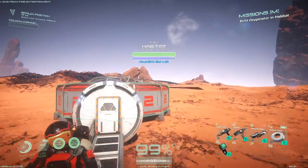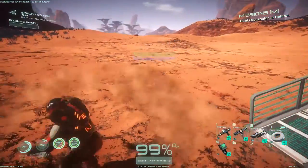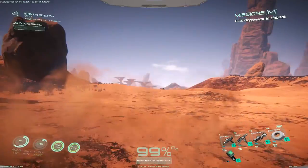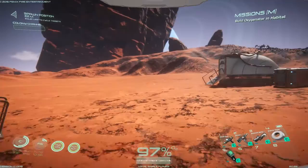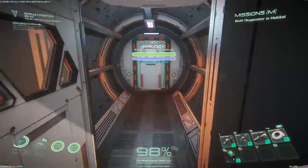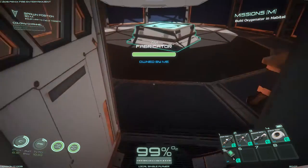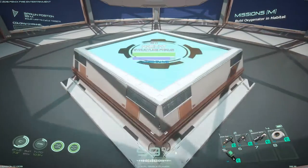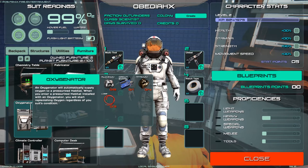Hey guys, it's Obadiah and today we're back playing Osiris New Dawn. Our current mission is to build an oxygenator in the habitat, where we are now. We already built the chemistry table and the fabricator. To make an oxygenator we need aluminum, titanium, wire, and a circuit board.